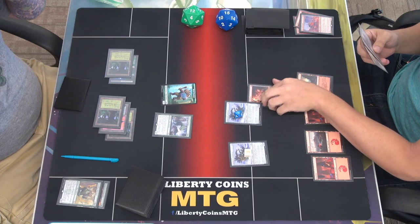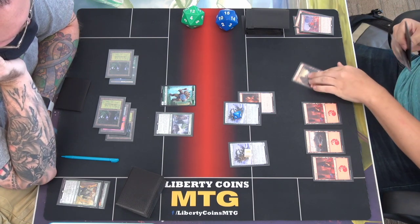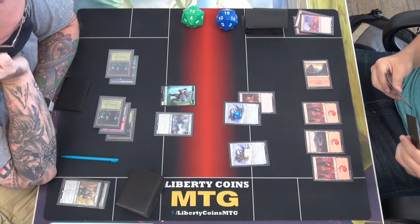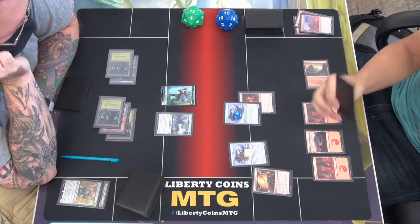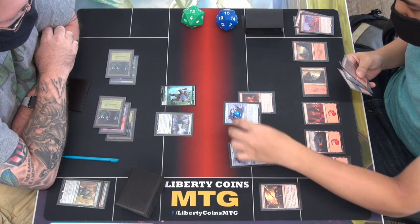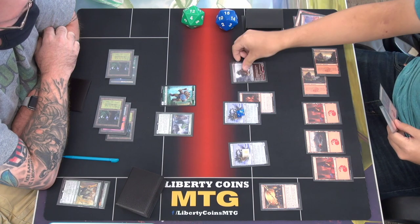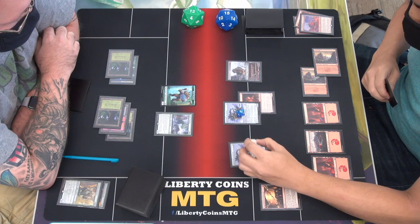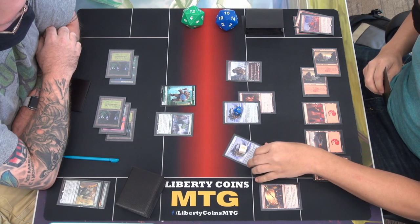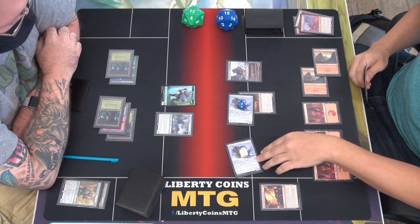Let's see. Draw — do you draw? Oh right. Then I'll draw. I'll tap one to play a synthesizer. That'll exile my top card. I'll play from the top — your land. And these get counters. I should probably remember that. I'll tap my other land and play a Reinforced Ronin, go to five. This will go to three. So this is a six and this is a five. I'll attack with both these — eleven damage.